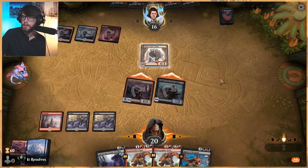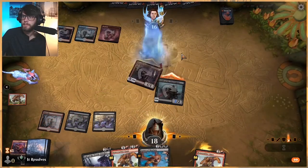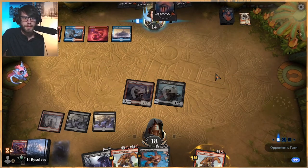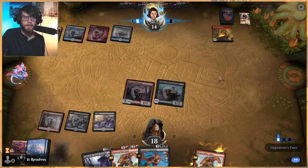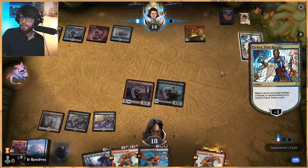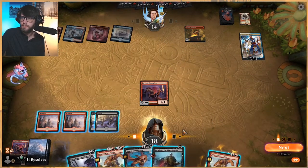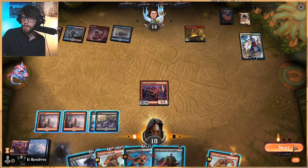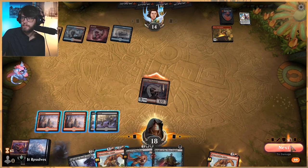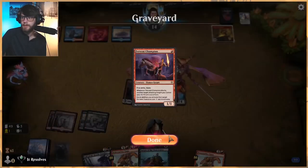Either way they block, we get to kind of do something cool here. This is the worst way they could have blocked — that worked out. Next turn — is it Fires? Not amazing. Let's go ahead and get rid of Teferi. Let's play Spawn — be mana efficient and get the stronger card out as well. It's just more of a must-answer.